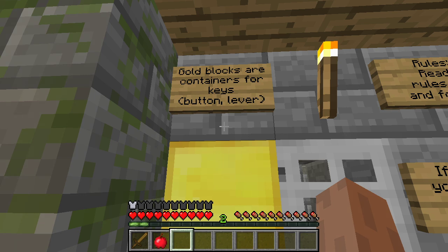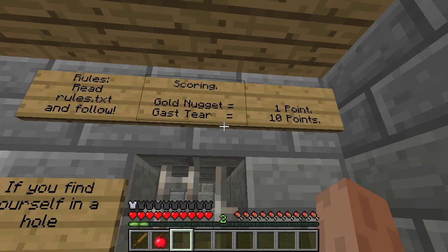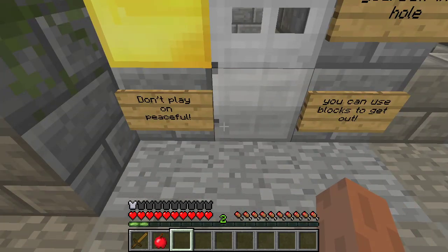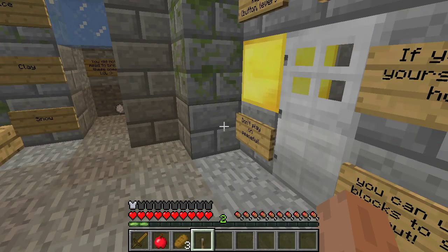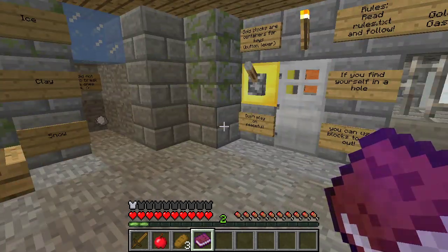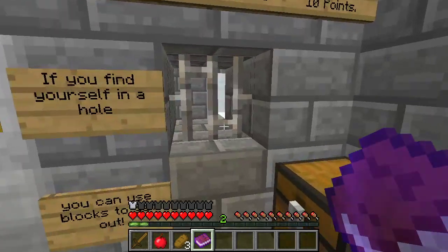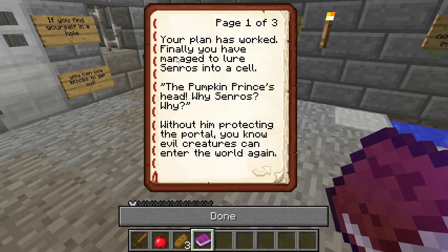You mean like I can only put buttons and levers on gold - I'm guessing that's what it means. Scoring - if you find yourself in a hole you can use a block to get out. Don't play on peaceful. Your plan has worked - you have managed to lure Senros into a cell. Wait, what? I fell into a toilet - is that his weakness? Your plan has worked, you've managed to lure Senros into a cell.